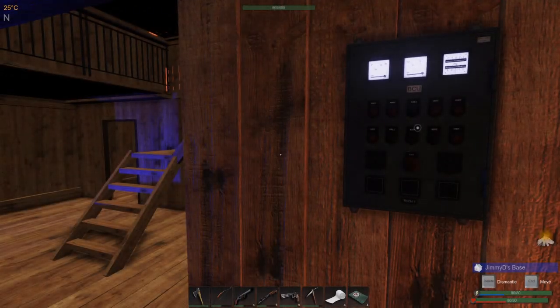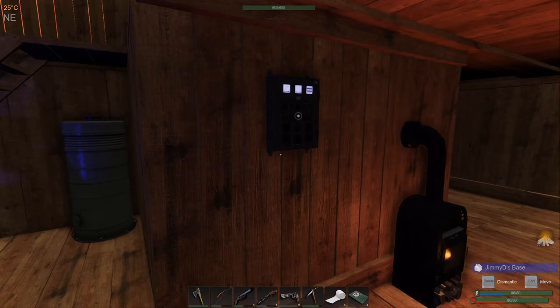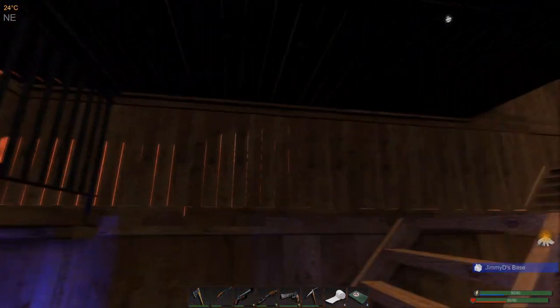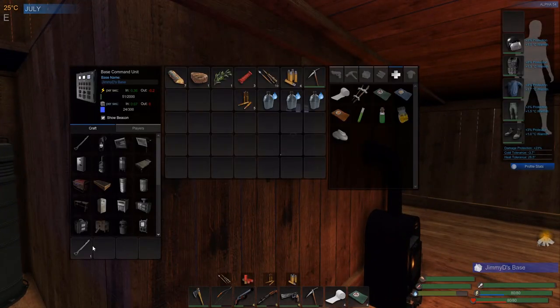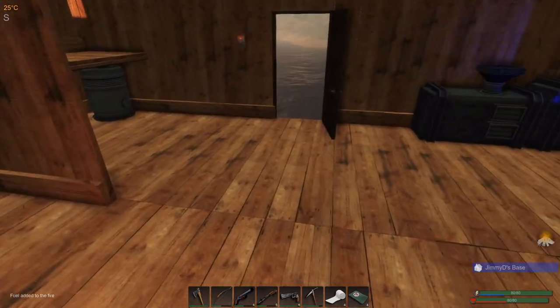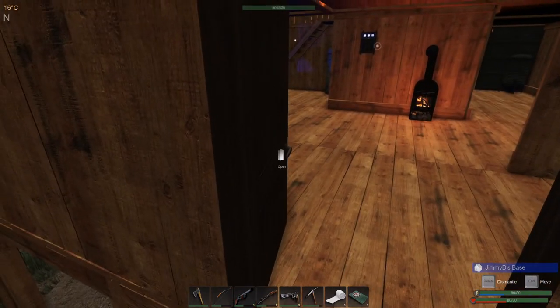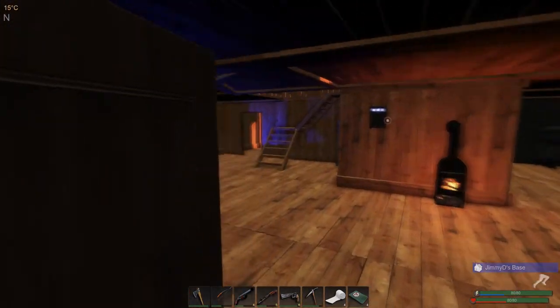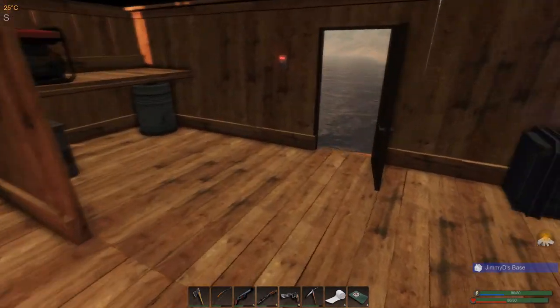Welcome back everyone to another episode of Subsistence. We're going to try and resupply ourselves today — we need nails and wood for sure. I just got done making this lockpick so we'd have one on us. Let's do a quick walk through. I think I left the light on... no, I didn't. They're all off, okay.